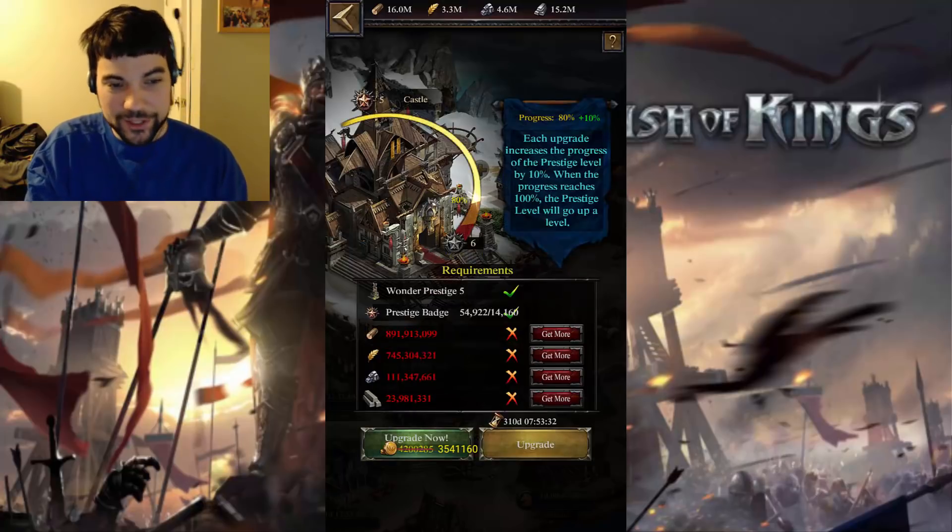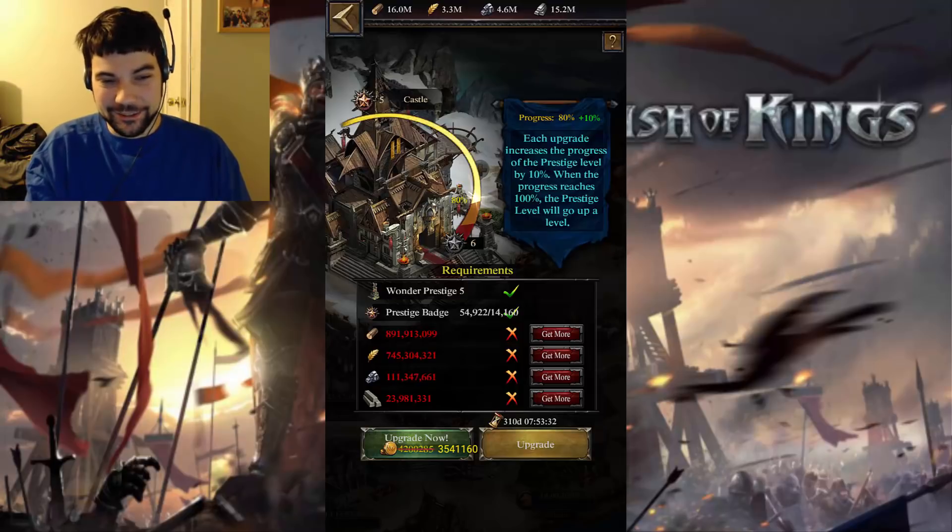Again, the requirements are getting really high — 14,000 badges, 310 days to complete, and almost a billion of each resource. It's just getting very high.